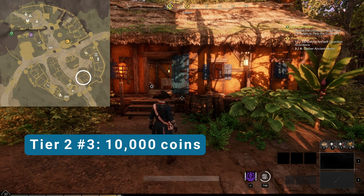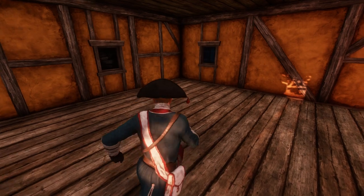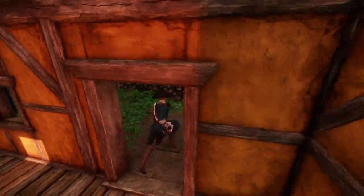Our next tier two is just inside the south entrance. There's a small porch and the inside is just a single room. We do have a backyard with this one though, that looks out to the east.